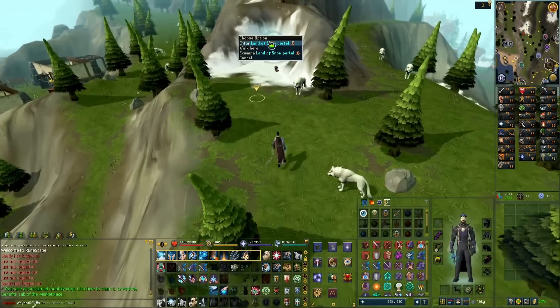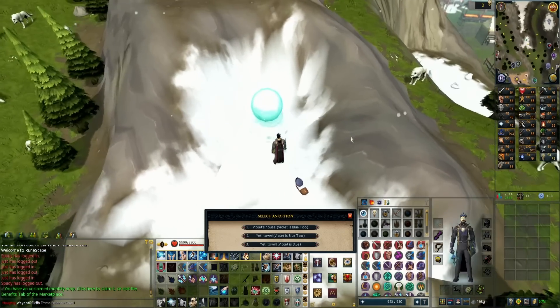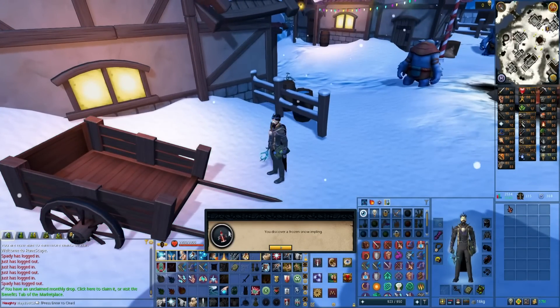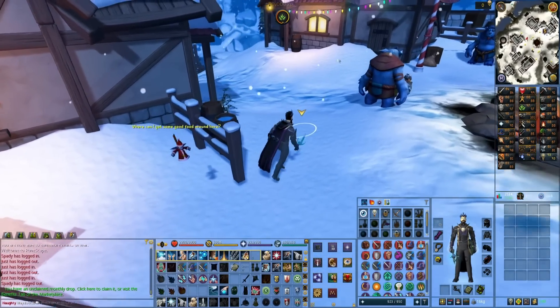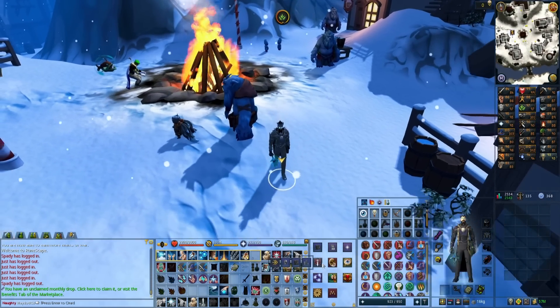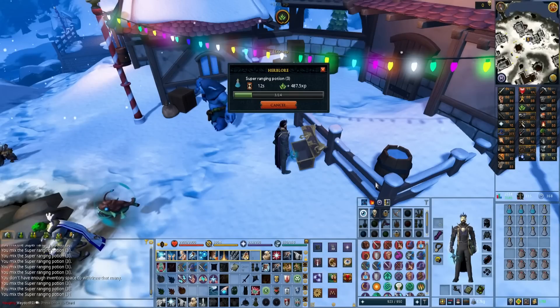Apparently there are some more rewards from Yeti Town. Once your stats are base 80s you can get frozen snow implings - thaw one and pick 50,000 experience in whatever skill you want. Easy 50,000 Herblore XP. I know there's a way to check all remaining quest rewards after completion somewhere in the achievements tab - one day we'll go through and pick them all up.